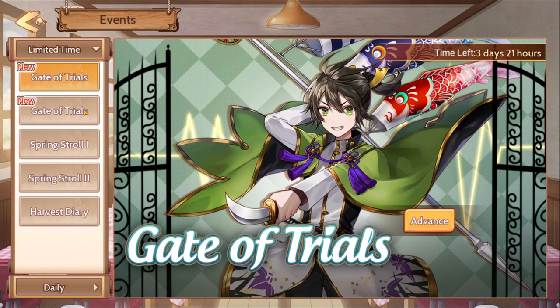First, we have two new Gates of Trials. His Gate of Trials is okay, but he is also an SR, which means you can just save up your tickets and use your tickets to get his artifact instead of wasting stamina, because stamina is valuable and it should not be wasted on this. I am not going to be wasting stamina on this.